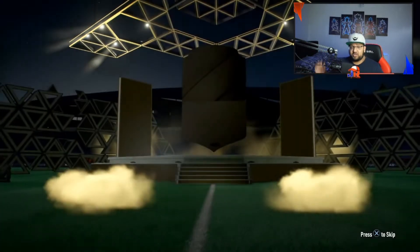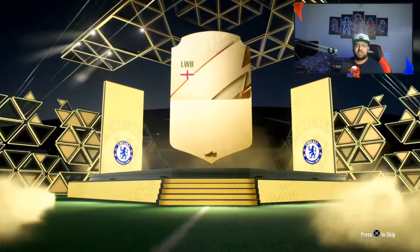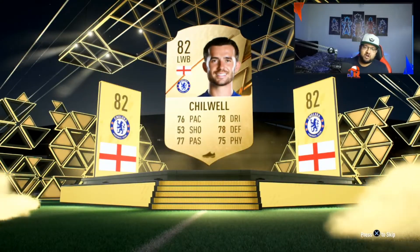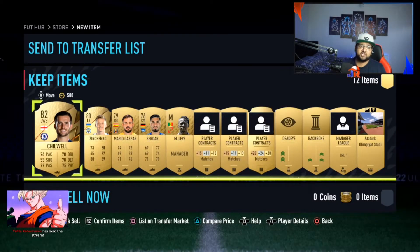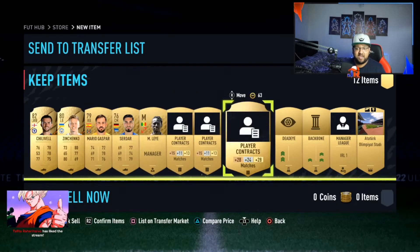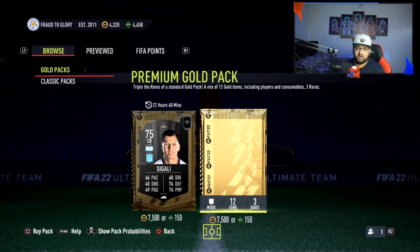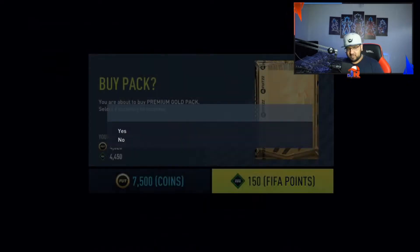I'm not going fully ham with 12K points — I'm just going to spend 4,600 because we just want to try and get lucky. If we can get some stuff in the club, Ben Chilwell is a very welcome addition because I don't actually have a left back right now. Zinchenko's there as well. We're going to keep everything until we have to sell it.